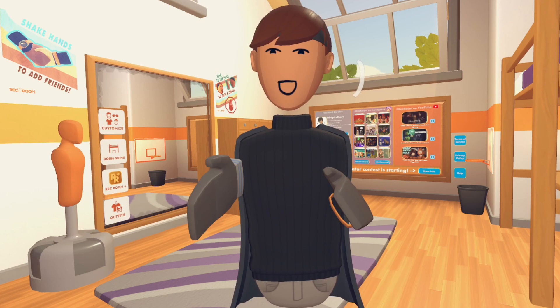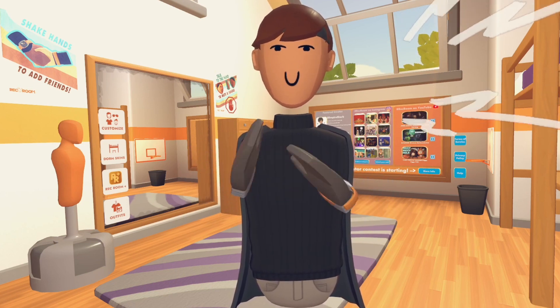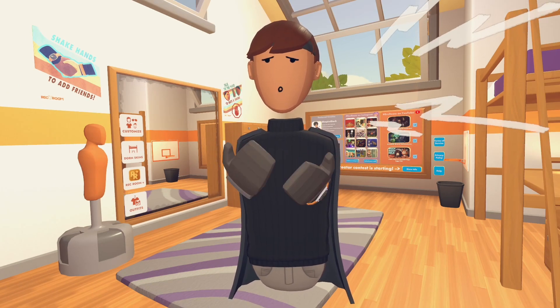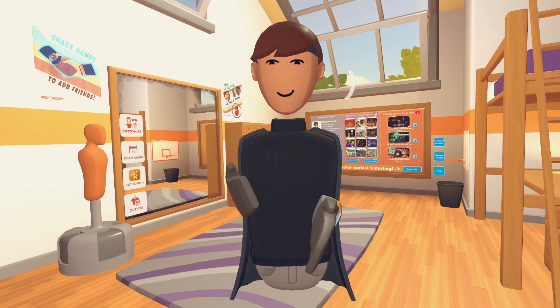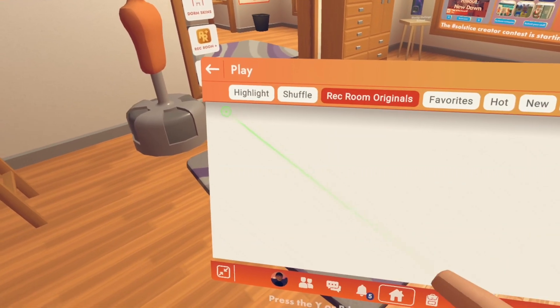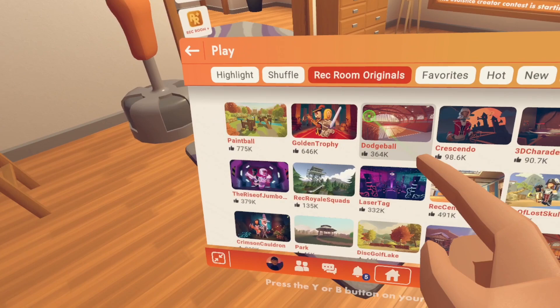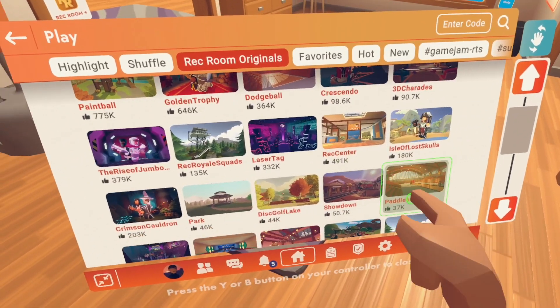You get gifts, prizes, and boxes in Rec Room when you complete challenges or complete different games. So if you want tokens without having Rec Room Plus, you can go onto your watch, press play, go onto any Rec Room original, and just play one of the originals. Preferably a game of paintball, laser tag, dodgeball, something like that.